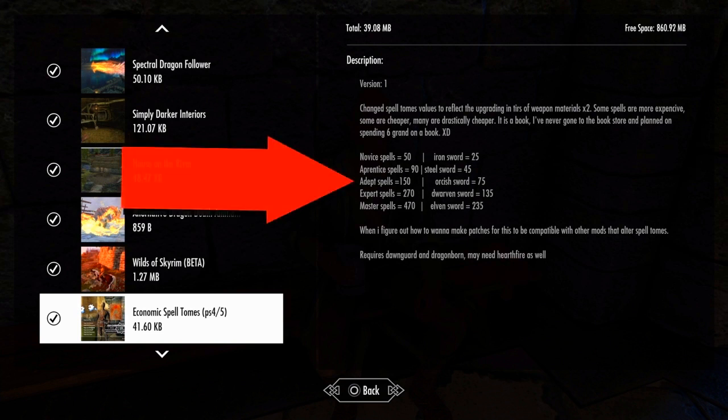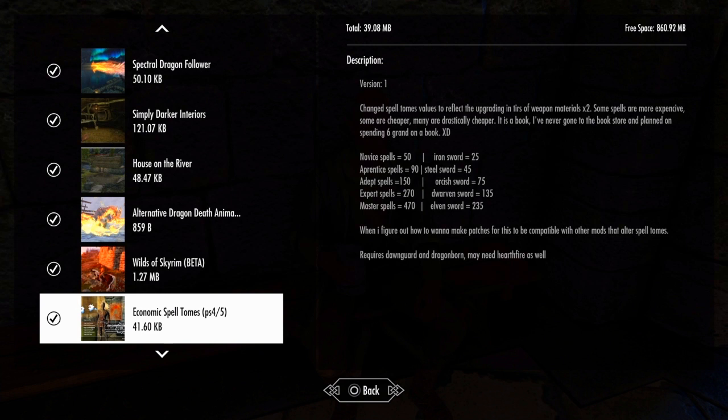For example, it has a chart where it says Iron Sword is 25, Steel Sword is 45, Orca Sword is 75, Dwarven Sword is 135, Elven is 235. For spells, novice spells are 50, apprentice spells are 90, adept spells are 150, then 270, then 470.